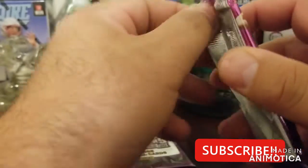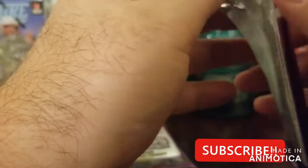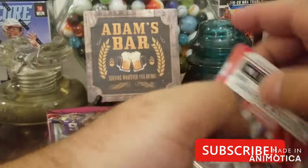Six cards per pack. These blasters have blue foil parallels, cracked ice, and obviously autos for your top rookies. Let's see — hopefully we can get lucky.